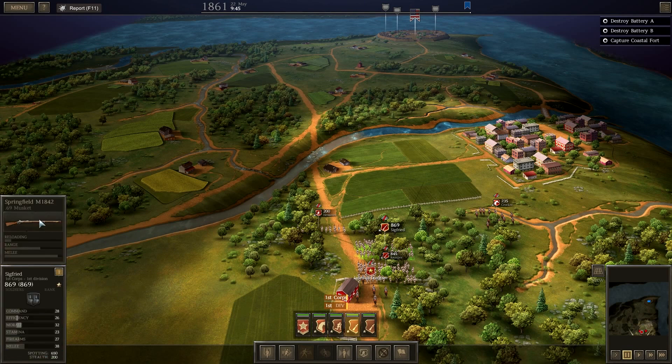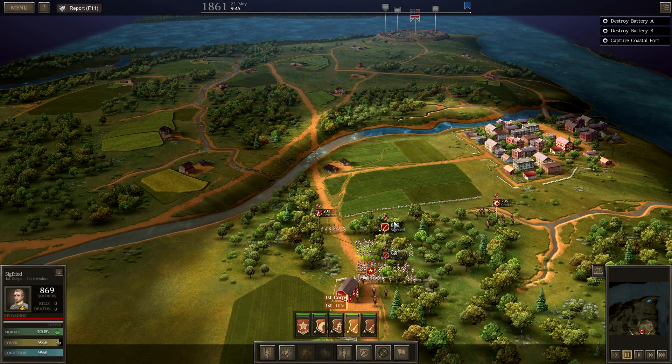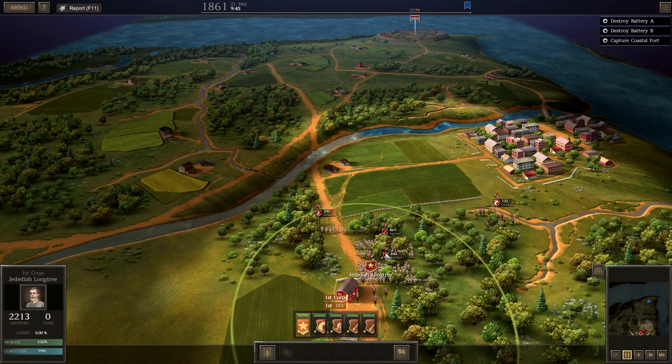You can change out muskets, there's a lot of stuff, units get abilities — there's a lot more details. And there we go, there I am — Jedediah Longtree. We can see that I've got 2,213 men, and we need to take that fort, and we need to take it fast. Real fast.